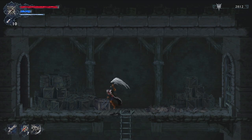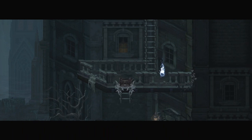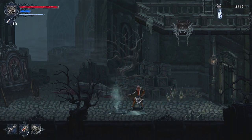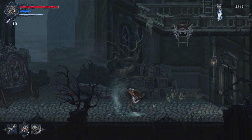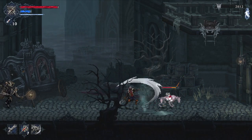This door is locked; it'll open soon — we're actually going to open it before long. There's an important item here, or possibly a ladder tied to a switch, as you can tell from the intricate designs. First things first: bait the dog's attack, jump over it, deal with the pup, then handle the projectile-throwing enemy. I like to get behind him once he starts charging.